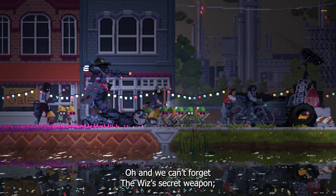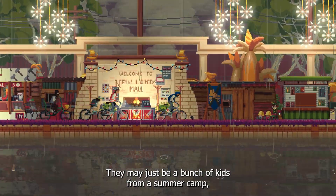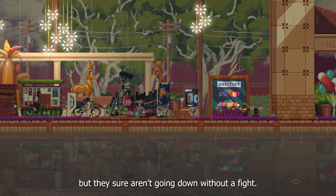And we can't forget the Wiz's secret weapon — a remote-controlled siege robot. They may just be a bunch of kids from the summer camp, but they sure aren't going down without a fight.